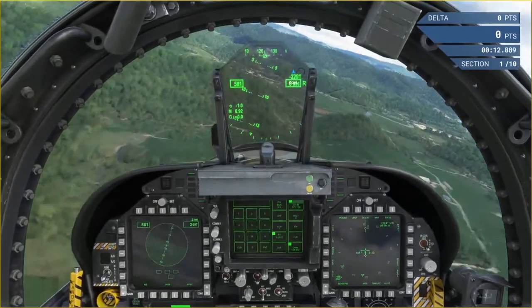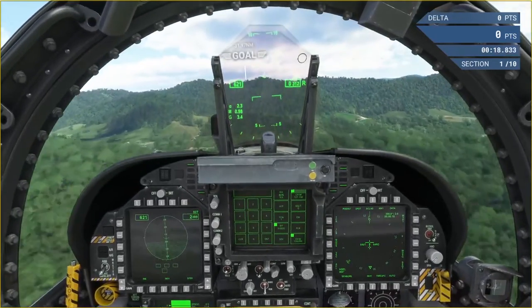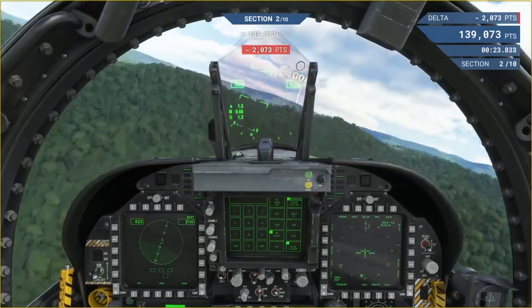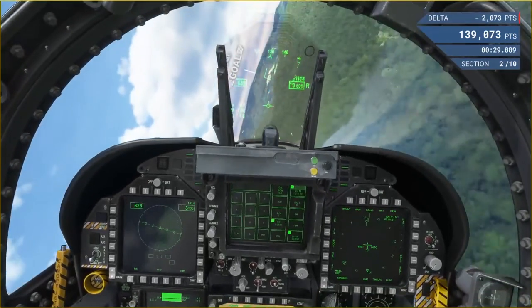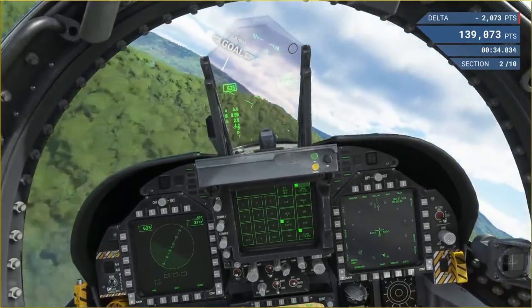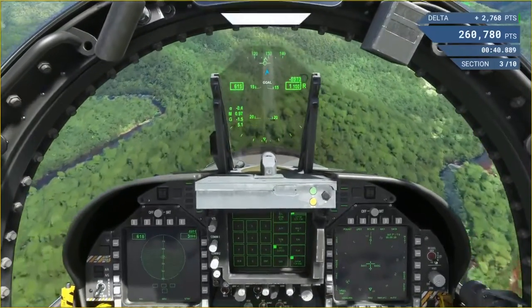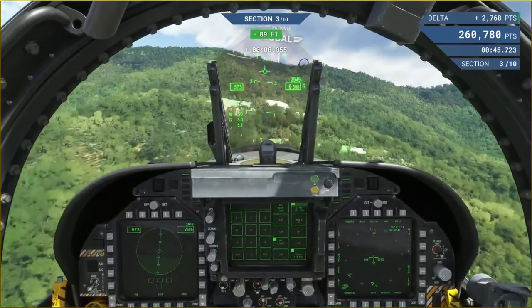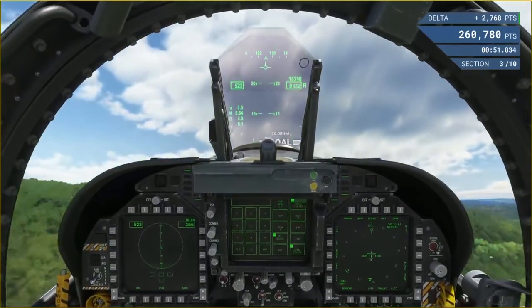I'm going to be adjusting my throttle and my pitch, trying to get as low as I feel comfortable — hopefully without any unexpected encounters with the terrain. The guide doesn't really give you a whole lot of guidance, just kind of says do the best you can and stay low. As you can see I am hugging the terrain and hoping I make it over this hill.